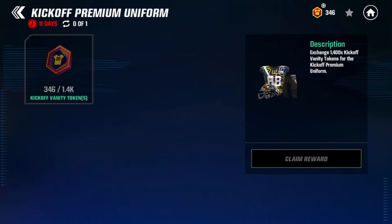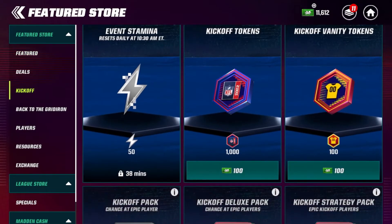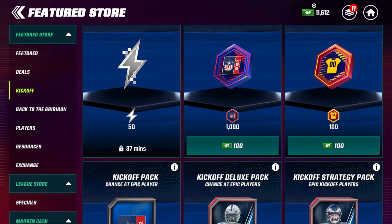A way that EA tried to counteract this — and I think it was a pretty good idea — is they put a new offer inside the store. You go to the store, and for 100 Madden cash I believe it is, you go over to the kickoff section of the store and you get 100 vanity tokens for 100 Madden cash. That's a fairly decent conversion, not too expensive. Most stuff in the store — like a uniform for 700, logos, banners — is kind of cheap, so if you were short on vanity tokens you could come through here and just get some extra.